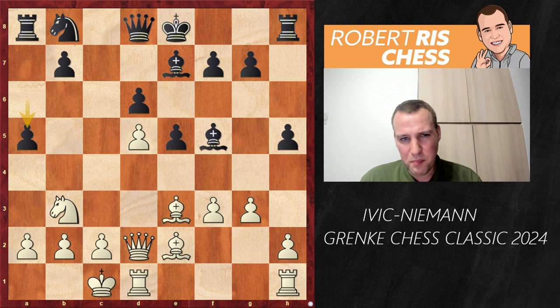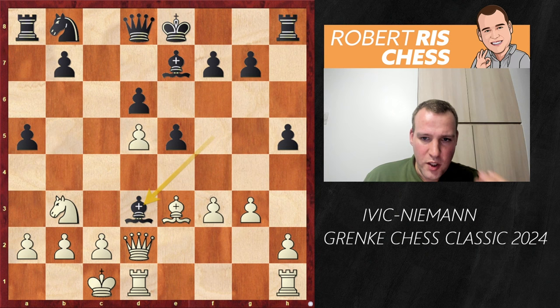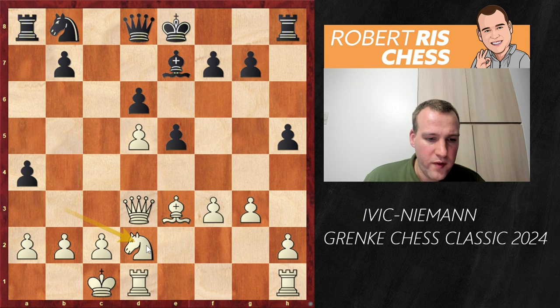It's a typical Najdorf move: you play a6-a5 with the idea of going after that knight on b3. The knight is not such a great piece. White can react in different ways, but I think the initial response by Ific is a pretty good one — he goes for Bd3. His idea is that if bishops are going to be swapped, after attacking the knight, the knight can come back into the game via d2, a nice central place from where it can come to c4, maybe e4. That looks absolutely okay.